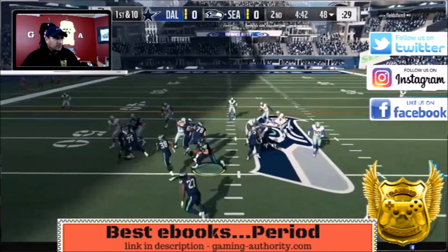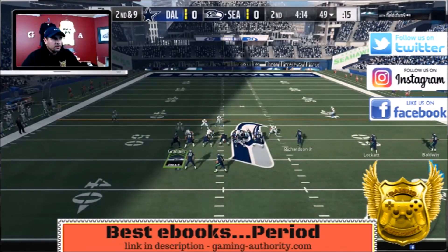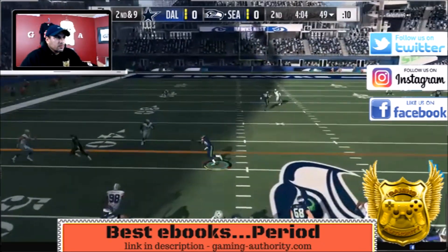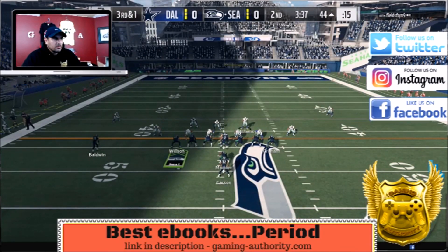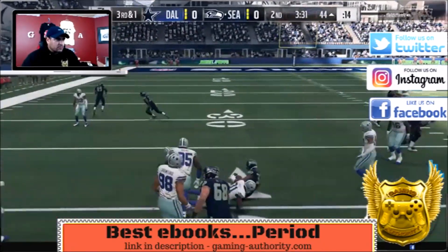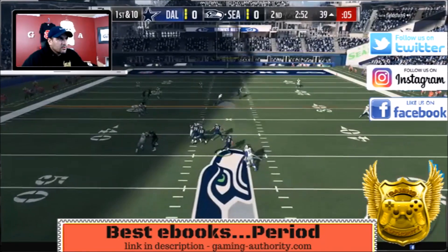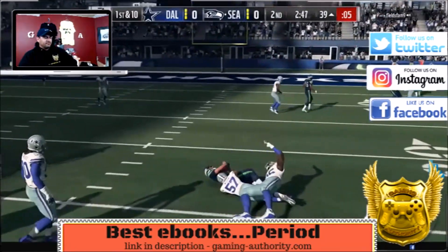We're going to show you now that this play can still stop the run just as good as it did all year, but this minor change I'm going to give out at the end of this gameplay made a hell of a difference against the pass. We are going over the 4-4 Split formation — this is the Cover 2 Invert. I gave this play out already, but with this change it made a huge difference against the pass.